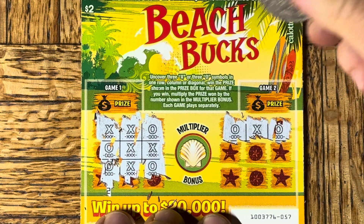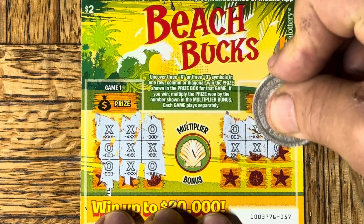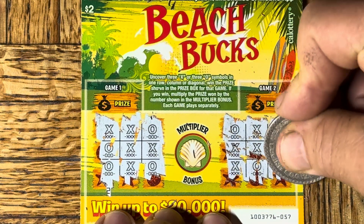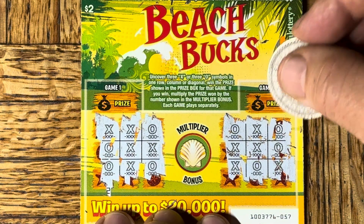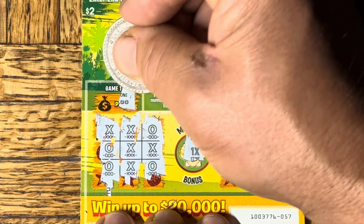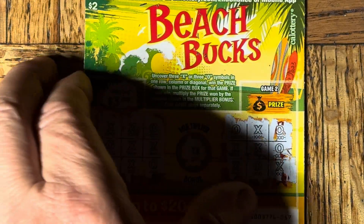We won! Right there — we did. I saw it and I went right past it. Your mind blocked it out? Yeah, it did. I looked right at it. On this side, we did not. Multiply it — 1x. Wow. Ticket win! Ooh, money happened. $3. I've always wanted $3. Well, congratulations — it's $3.